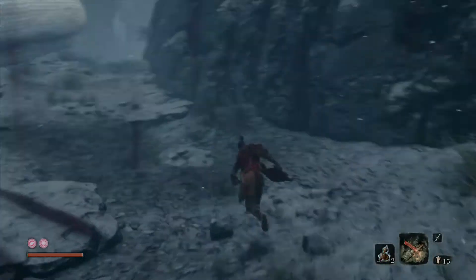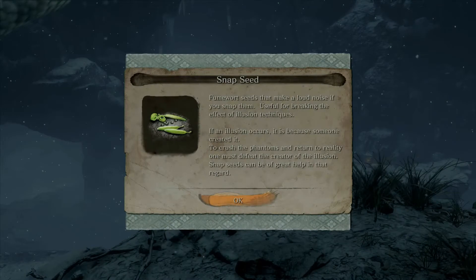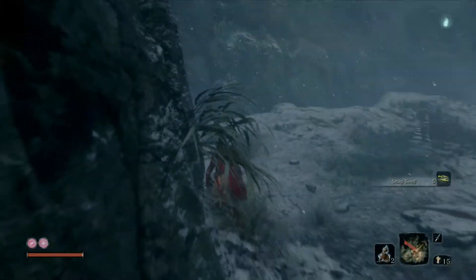Sprint straight across and pick up that item while the snake is flailing around. We just got some snap seeds — this is totally optional, you don't have to get these, but they are helpful items used at certain points in the game, so I wanted to show you they're there.